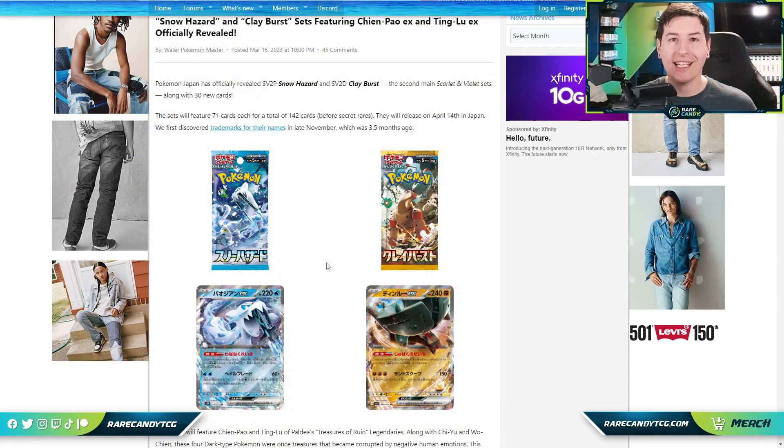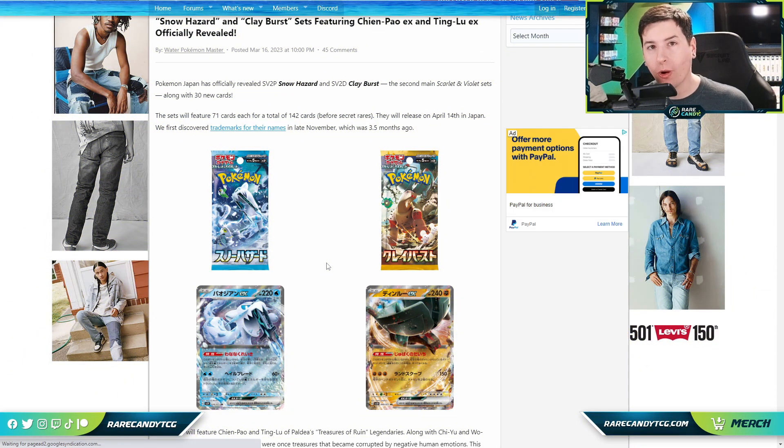Welcome back everyone, it's Eric from Rare Candy, and today we have the first batch of cards revealed from Japan's new Snow Hazard and Clay Burst sets. These things got kind of unexpectedly revealed in the middle of the night and actually threw my upload schedule off — I originally had a completely different video intended for today, but these cards are kind of important and there are definitely some pretty notable ones here.